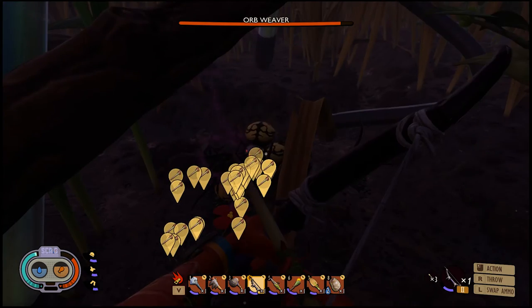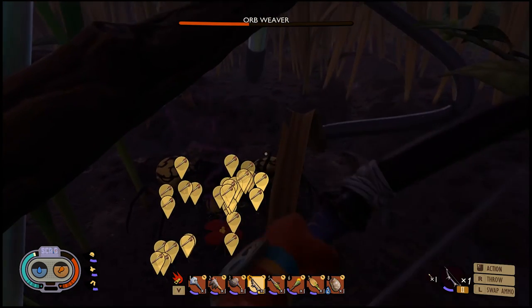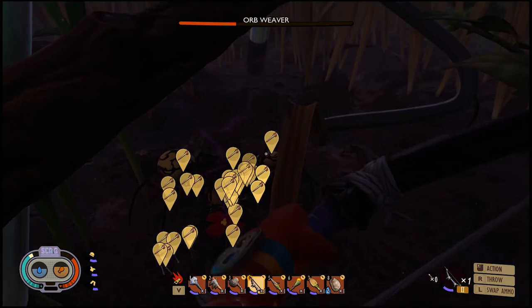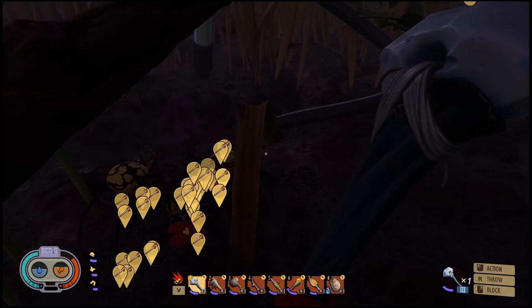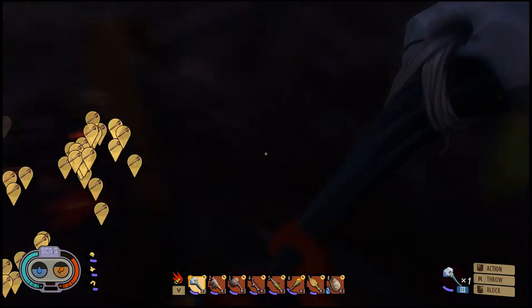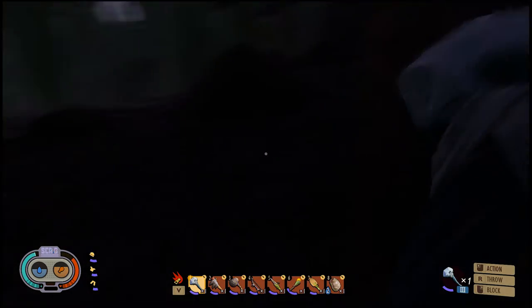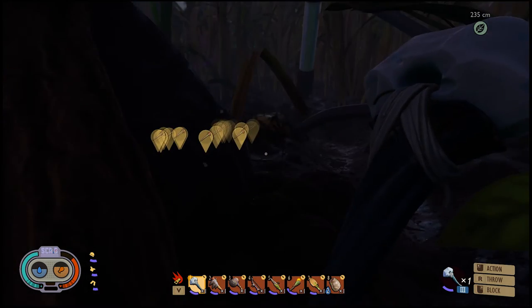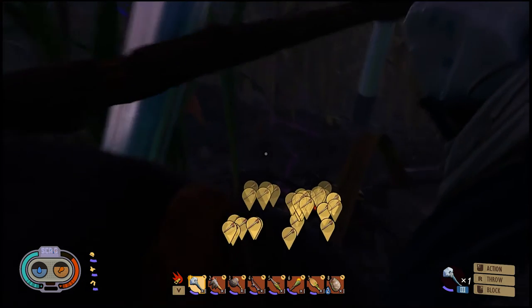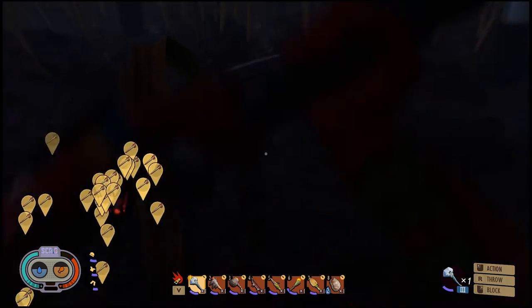Oh my god, oh no — that's the second one. I need one to leave so I can go up and beat it from behind. I'm going to risk it. I'm going to go from behind, smacking on his butt and run. There's only one left. Hopefully this is the weaker one. Let's do it.